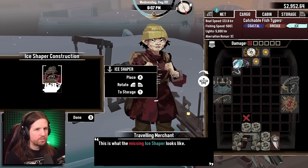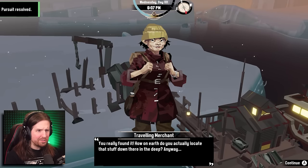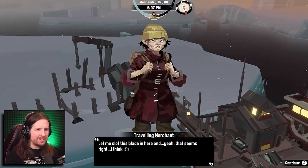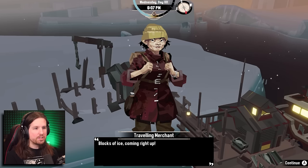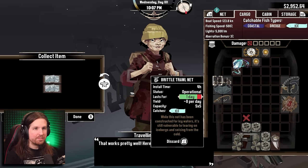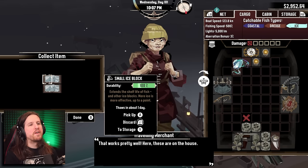I got it! 'You really found it - how on earth do you actually locate the stuff down there in the deep? Let me slot this blade in here - yeah, that seems right, I think it's ready to start cutting blocks of ice.' That works pretty well. These are on the house - extends the shelf life of fish, and other ice blocks, more ice is effective up to a point.